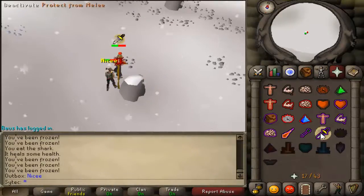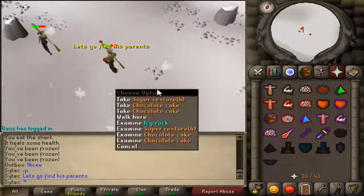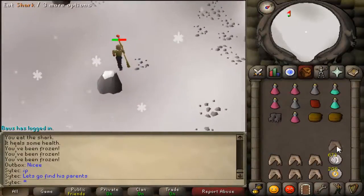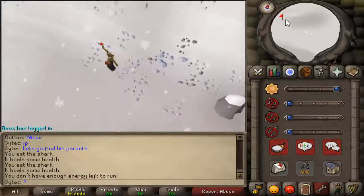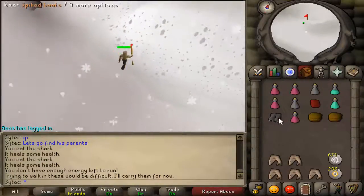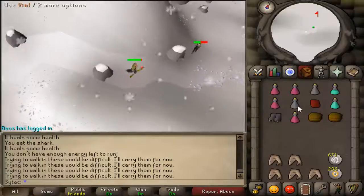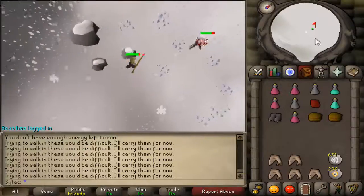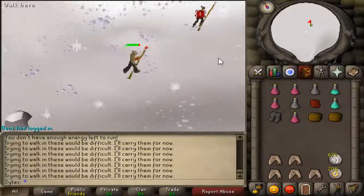Let's go find his parents. Grab restore potions and chocolate cakes. Head west from here. Wear your spiked boots when you're able to. You should be able to see a path — barely, but there is one. Try to wear your spiked boots whenever you can. Once you get to the actual icy trunk area, you're able to wear them.